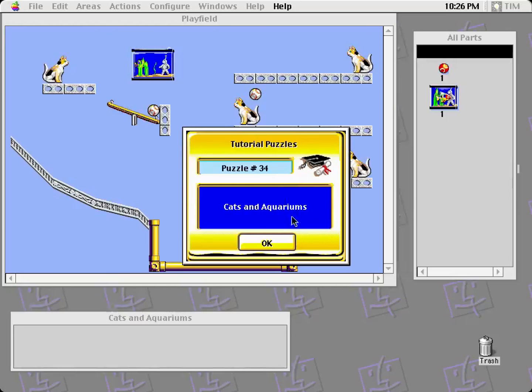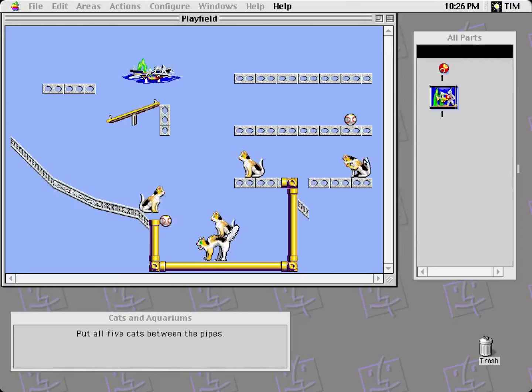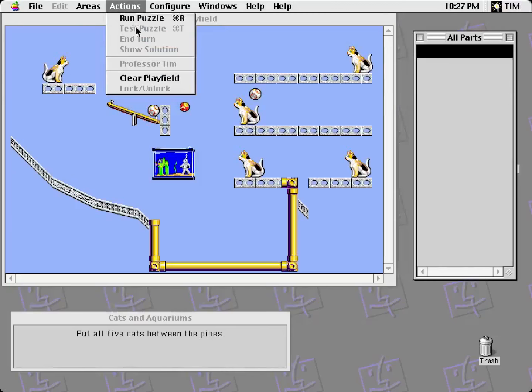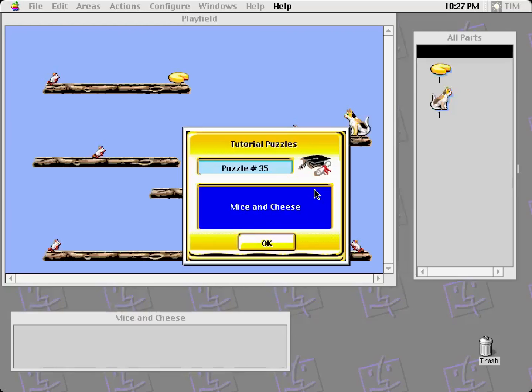This probably all just seems like totally random stuff right now, but once we get into the real puzzles, this can get very devious. Cats in aquariums! Put all five cats between the pipes. What does a cat do? Kind of panics when hit by a ball or another cat, washes self when idle — and is attracted to fish. Is attracted to fish from a greater distance if the aquarium is broken. Fascinating. Cats are strange creatures. I think it's telling me to put an aquarium here and then break it. So you'll start moving immediately. Looks like that worked — those cats are not happy, but they're in the right place.